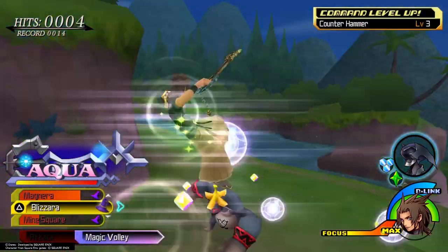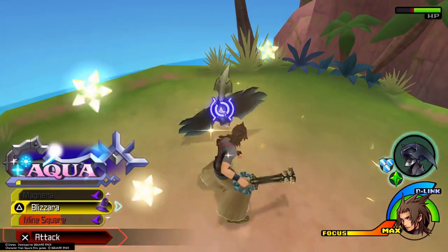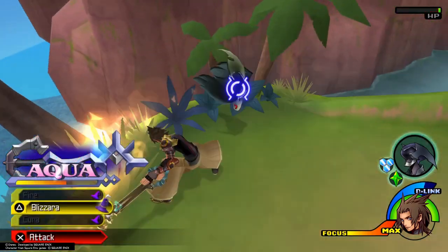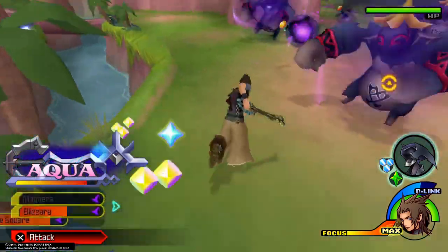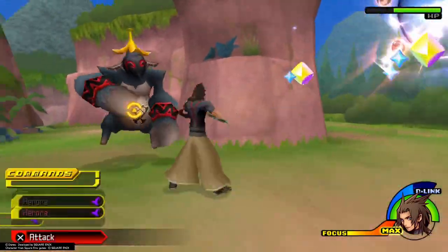Then Thunder, Mind Square, Finisher — just like this. And then one bird will survive so we'll go and pick him off. At least hits and commands. Then Magnet, Thunder, put this guy in an arrow.